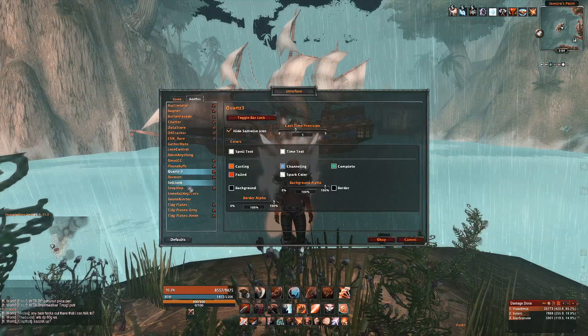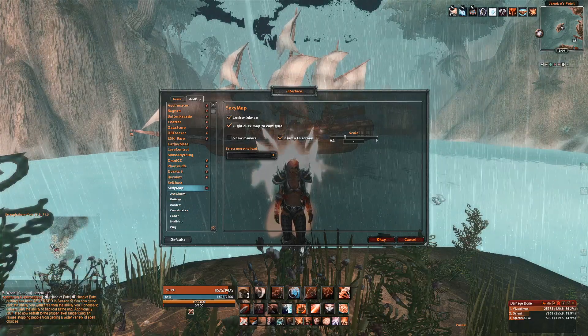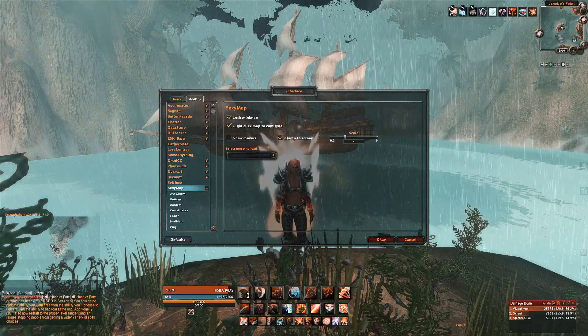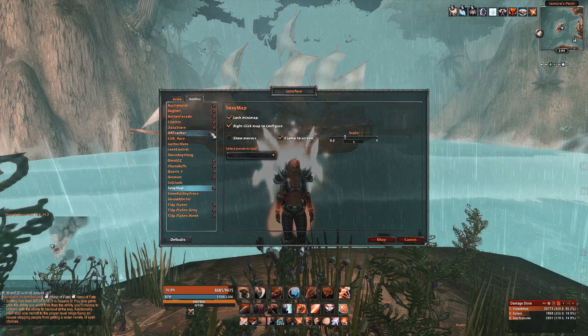For my map I use Sexy Map and Carbonite's minimap. Sexy Map looks way better than the default map but can't completely replace Carbonite's minimap. This is a part of my UI that is still not complete. Ideally I would like to get rid of Carbonite and just stick with Sexy Map.